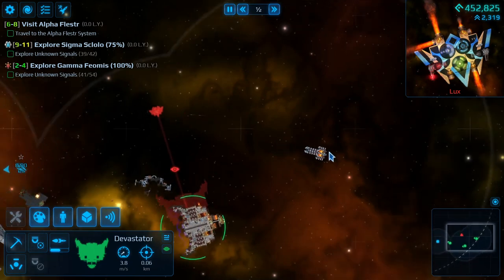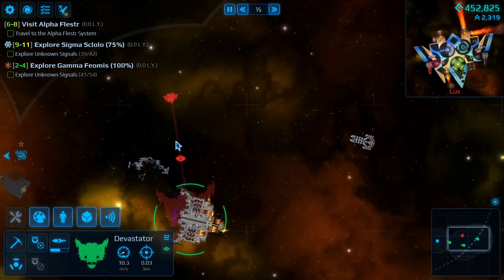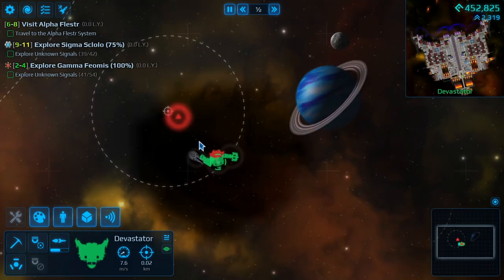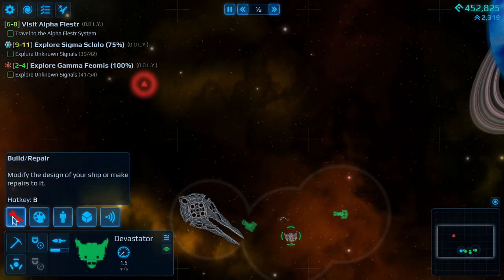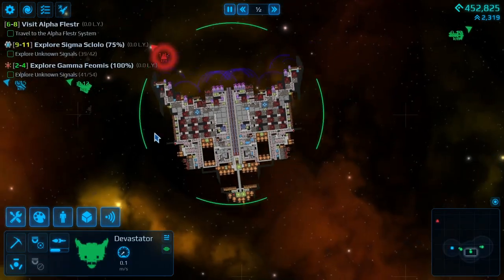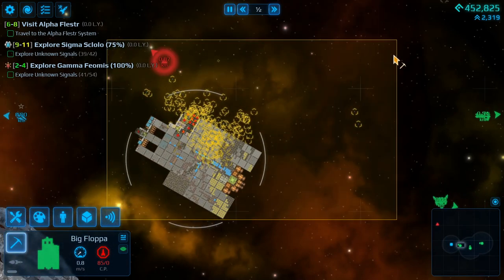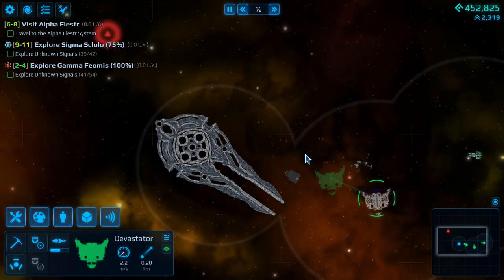I did not have an auto save lined up, so I wasn't sure how far I was going to have to go back. I'm not necessarily the biggest fan of the missiles because they have the tendency to do a lot of friendly fire. Is that another guy coming in? Okay, this is a mistake coming here. We were able to knock off these guys, so let's go ahead and repair the Devastator — it didn't take too much damage. Let's repair the Big Floppa too. It did take the most damage.